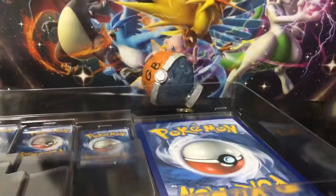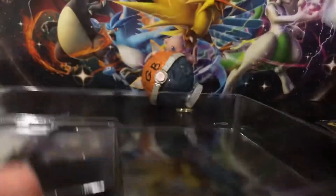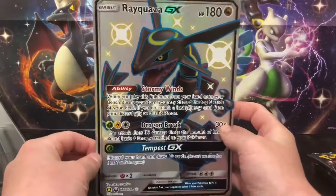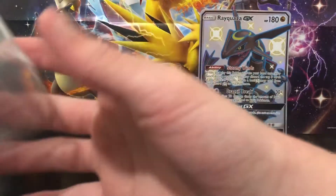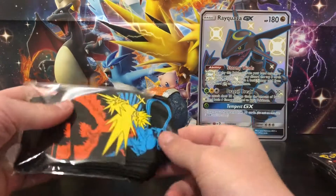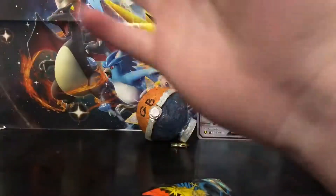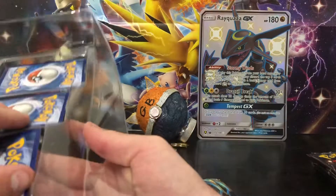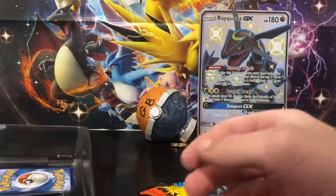I really don't want to open these boosters - they're just going up in price so much. People want to get their hands on as much of the set as they can. There's the jumbo card - Shiny Rayquaza looks sick. We'll sit that at the back. Then there are the Hidden Fates sleeves and the Melee Trainer box. Here are the gold cards - I never thought I'd get a gold card this early in my collection.